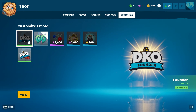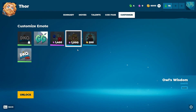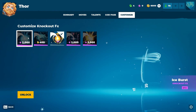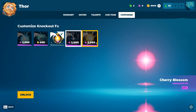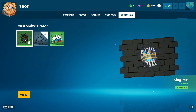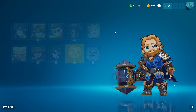Emotes are on all the characters — if you buy an emote it'll unlock on all of them. You can use emotes whenever you want. Knockout effects: I'm not entirely sure if it plays when you get knocked out or when you knock someone out — maybe both. The craters appear when you get hit into a wall or the ground.